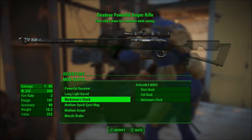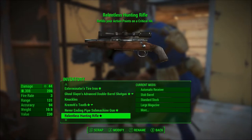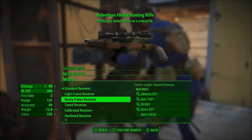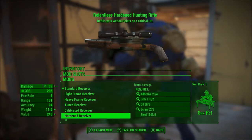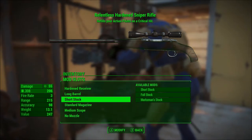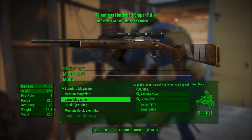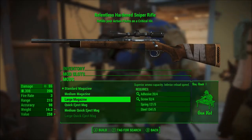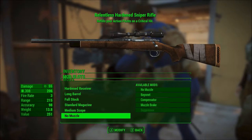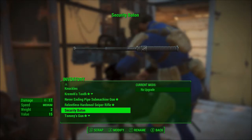And just because I'll be able to sell this off after, I'll just put all the mods I just ripped off onto this one — harden there, long barrel there, full stock there. I just had the standard mag on the other one so that's fine. I don't want to waste stuff I don't need to waste, so we're good on that.